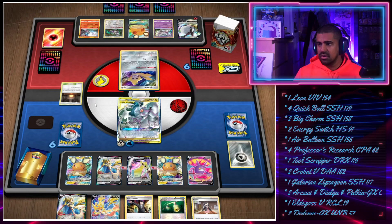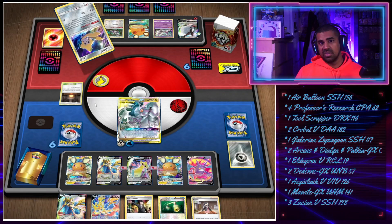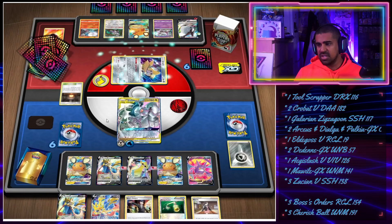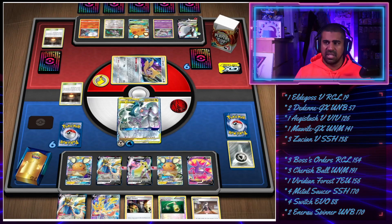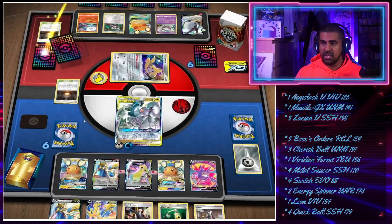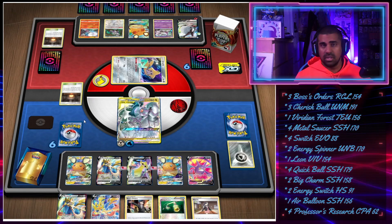Our opponent attaches to the Jirachi - they've only got a three-card hand, so making them attach there might make them miss something or play how they don't want to, which is always helpful. Our opponent has a Switch - probably not the card they want to see. If that's the only option they've got, they probably switch into like an Oranguru. If you had to give up any of these cards, Oranguru is probably the one. I could be wrong - they might just find a World Card and all of a sudden damage is flying everywhere.